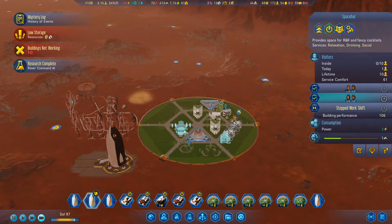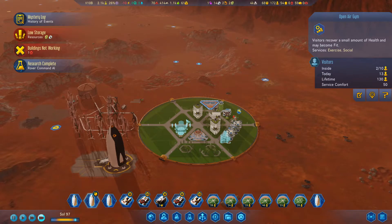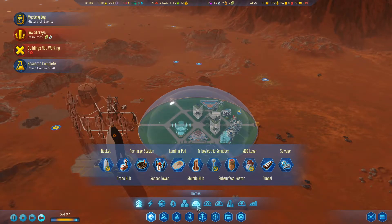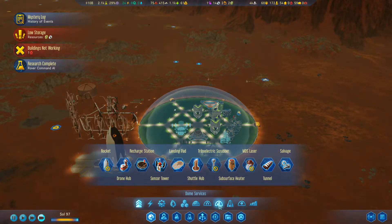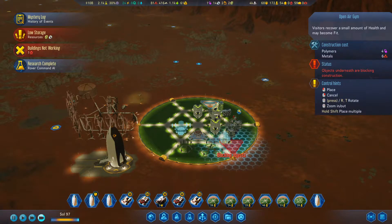We're building a space bar, casino complex, and we've got one gym. I think if we've got gluttons coming in, maybe we should build another gym because we don't want them getting overweight on Mars. Not that it really matters. Here we go, another gym. I'm sure it'll help them.